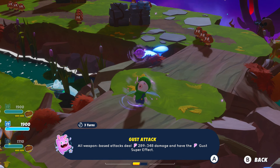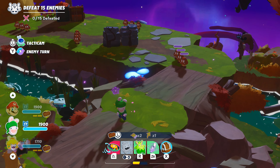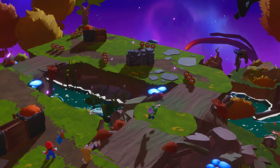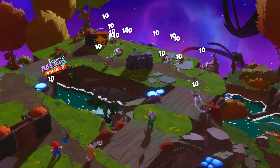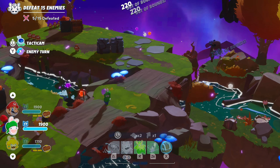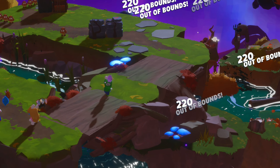Tip 2: As long as an enemy isn't resistant to an elemental type, its bonus effects will be applied. Hitting with gust damage will send them pinballing around through the air. And if you happen to get lucky and knock someone off the map, they're not protected — they take the full effects of out-of-bounds damage.